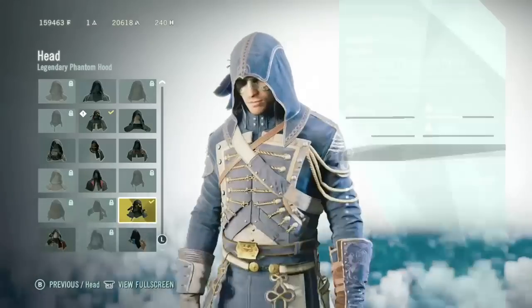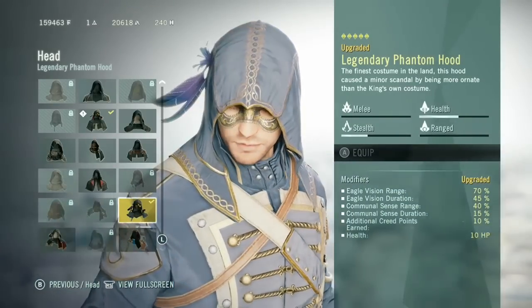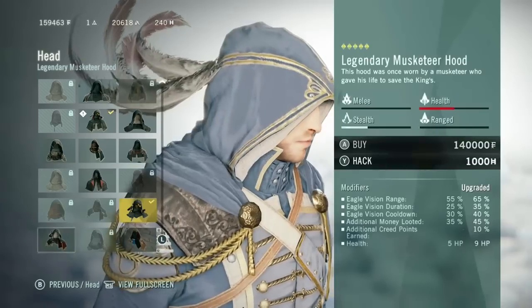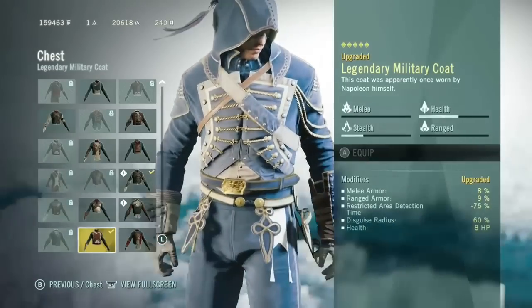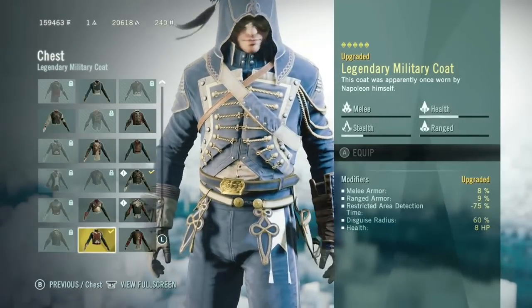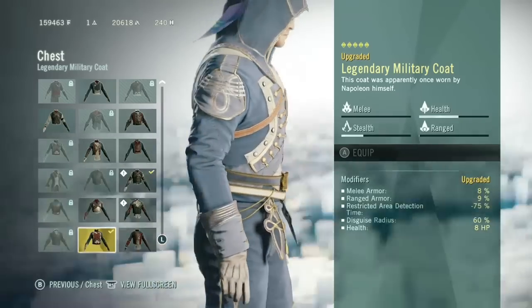Now I'm going to do equipment. The best mask in my opinion is the Legendary Phantom Hood. I think that is the best hood in the game because it has a great balance between everything, and it looks pretty cool too. Now the best chest piece has to be the Legendary Military Coat. It's a pretty good balance between everything, and it looks awesome.